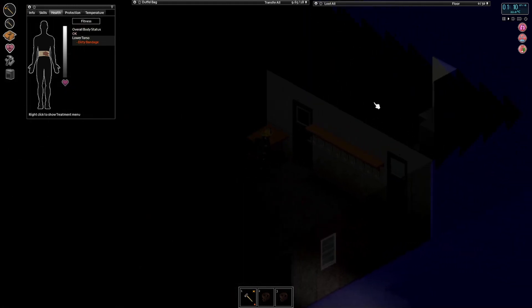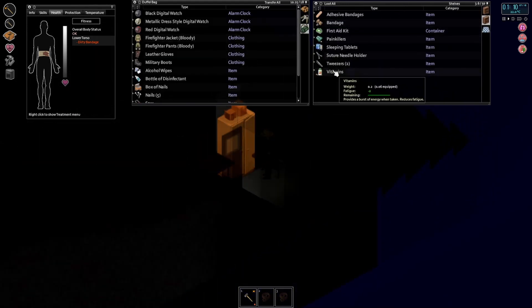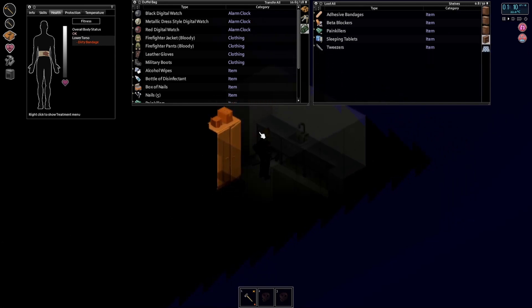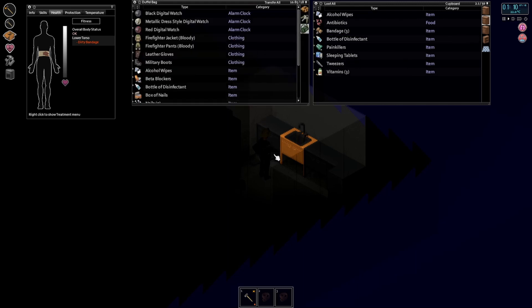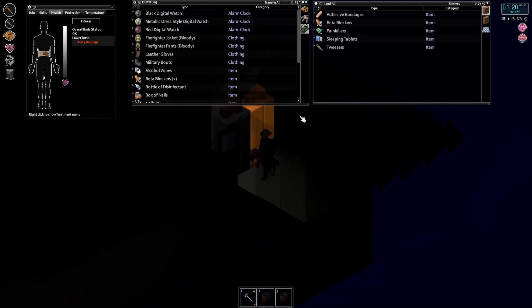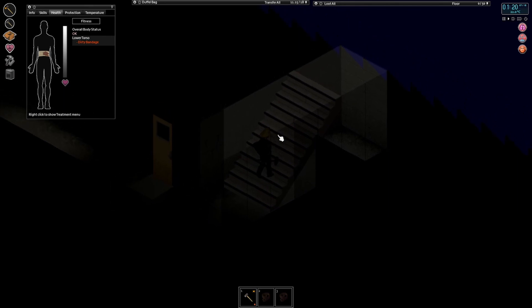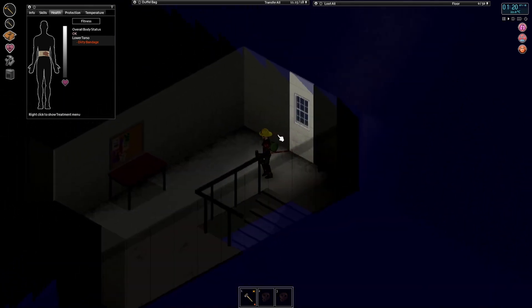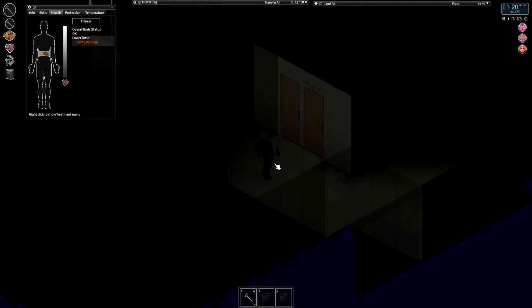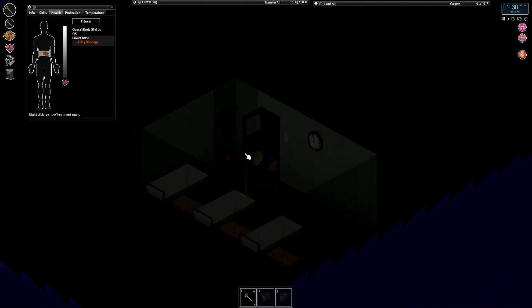We might grab — yeah, this is it — we've got the infirmary here. So we can grab some alcohol wipes, disinfectant bottle, painkillers, vitamins. It's a suture needle — I wouldn't mind a suture needle in case we get a deep wound. Beta blockers are good if you're not a veteran, you might need those. Suture needle, nice. I think that's everything we need. There are actually beds up here, which is pretty based.